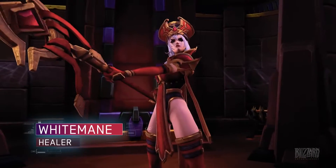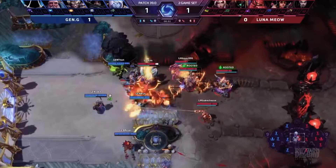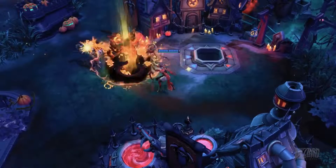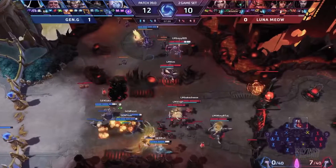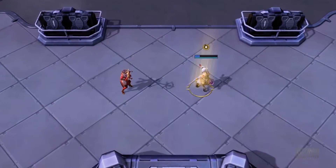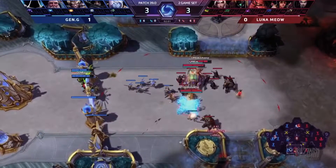Whitemane has also seen a great deal of play, being a support hero who can dish out reliable damage while keeping the team alive. Managing her Desperation stacks, players are finding that her Desperate Plea heal works great on your team's bruisers or tanks, applying the Zeal buff from her trait, which will consistently heal them so long as the Whitemane player is dealing damage.